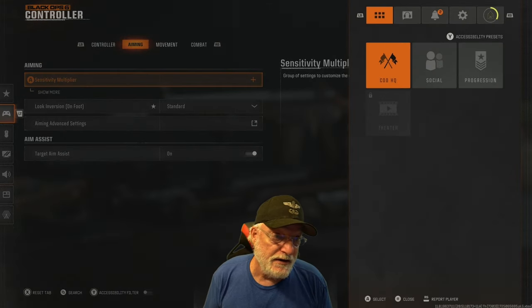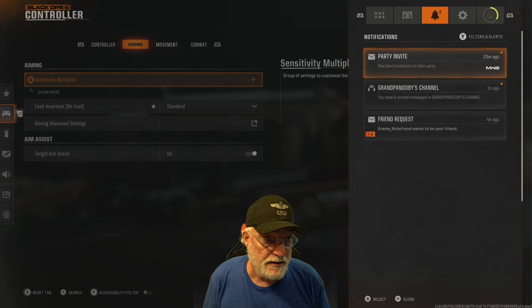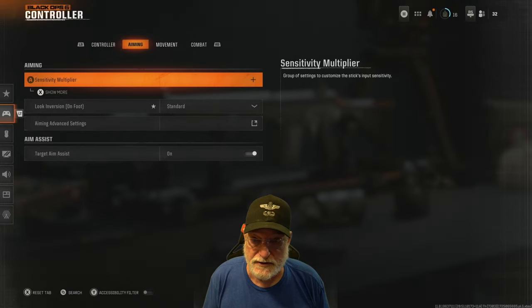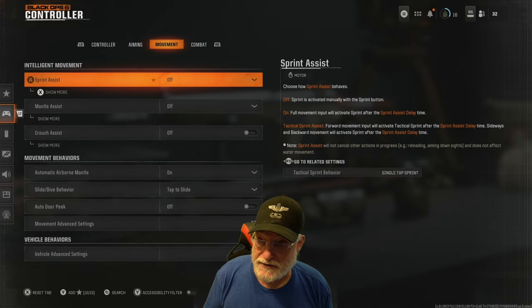In order to find it, you need to hit the three-line button, bumper over to settings, controller, movement, and you see this intelligent movement. Turn tactical sprint assist on.